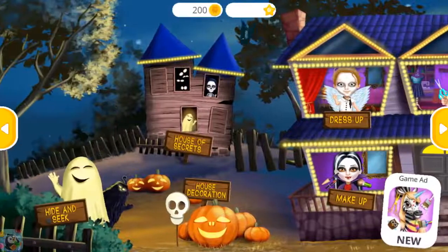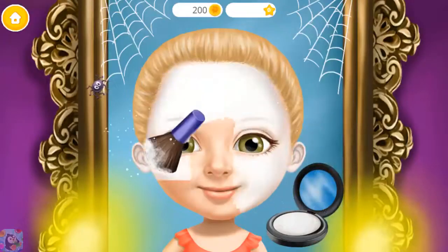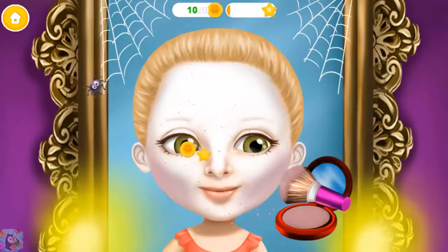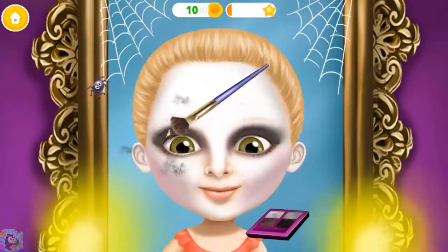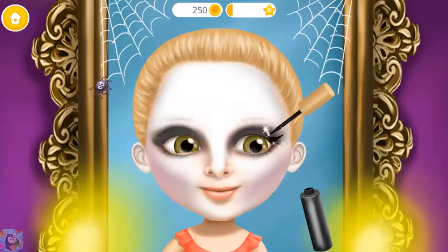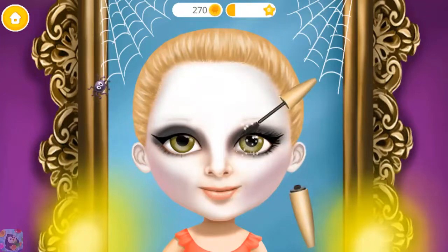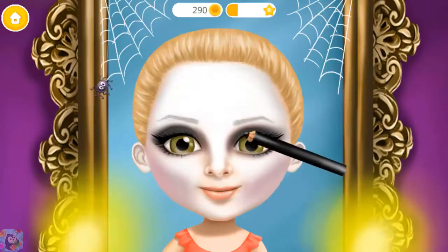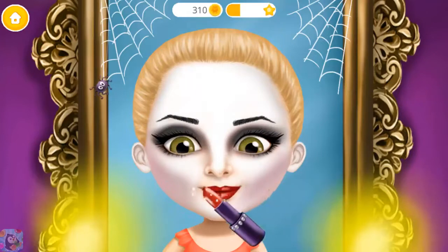Welcome to my house! Let's powder my face! Now add some violet shades! Very nice! Some mascara for an awesome look! Every vampire needs black eyebrows! And of course, red lips!